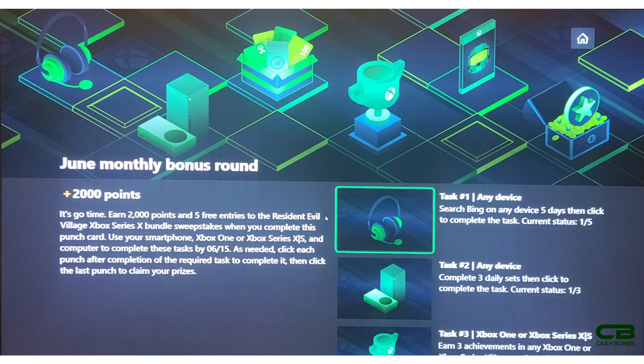Once task one is completed, come back and hit A to get a check mark. Next task: complete three daily sets. On PC or mobile device, every day there's a daily set which includes three tasks and can be done in under a minute. You have to do that three times. Task number three is the same as before - earn three achievements in any Xbox One or Xbox Series S or X game.